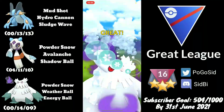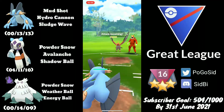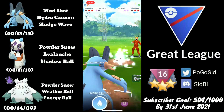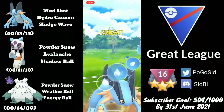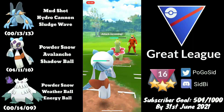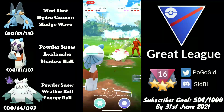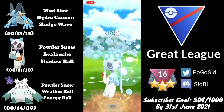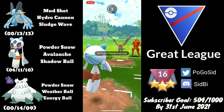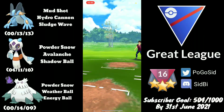Talonflame comes back in — Incinerate goes through and the Weather Ball puts it in yellow. Swampert goes down fast, but they managed to bait a Flame Charge. They again caught a Hydro Cannon onto the grass type, which is not good. Now I'm left with Frostlass, which is a decent counter to Meganium, but since they have loaded energy on Talonflame it will farm down Frostlass. They don't shield the Avalanche and with Flame Charge they knock it out — no way to come back from that.